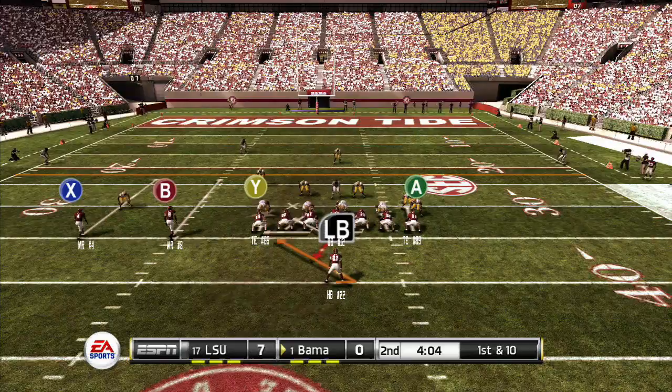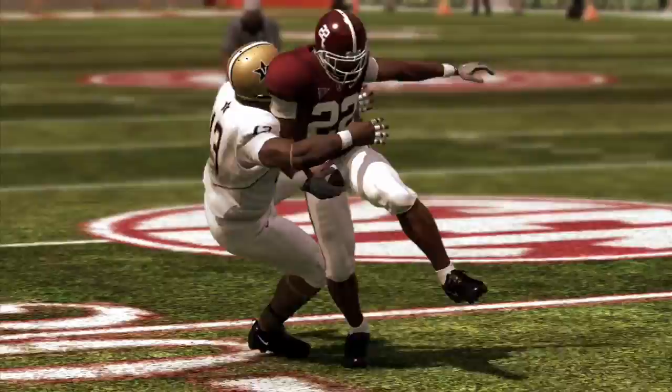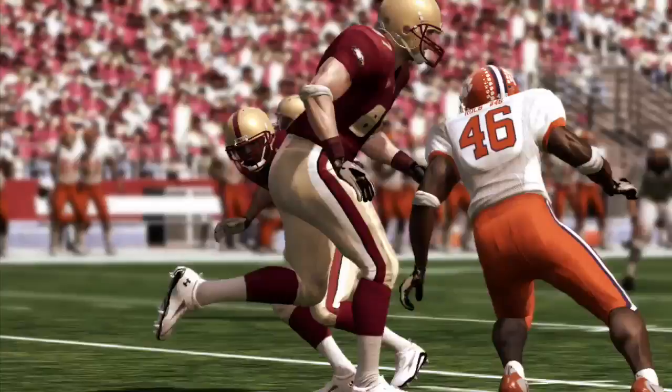Most people think of a one-back offense — you're obviously gonna have three or four wide receivers — but to make the one-back offense really effective you have to have a tailback that gives the defense enough of a threat to think that once in a while they're gonna be running the football.